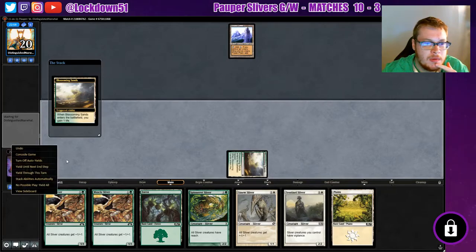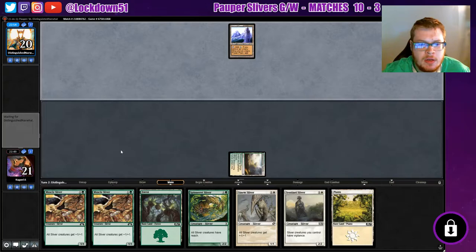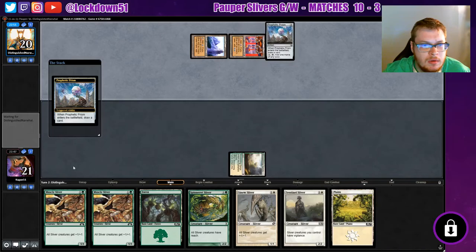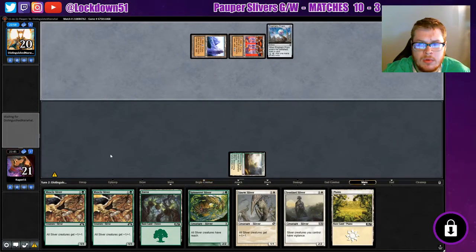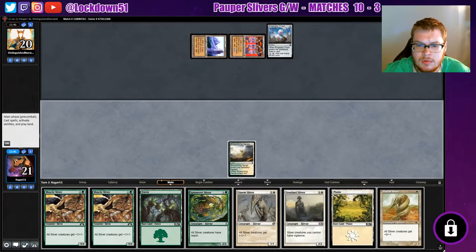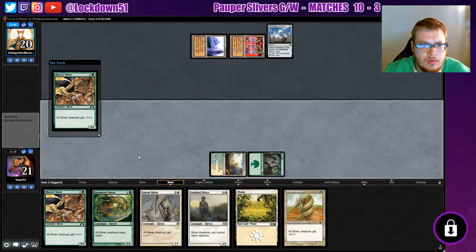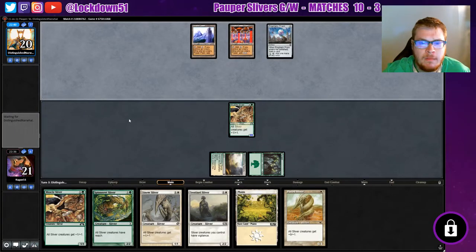Let's put this down and pass the turn to them. Hopefully they don't get Tron online right away — looks like they're well on their way though, that's not good. We'll heal through this turn, come on. Plated Sliver — not super helpful right now, but we can play them next turn to keep us mana efficient.